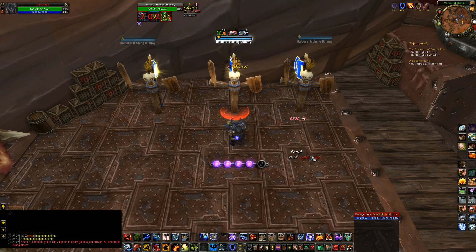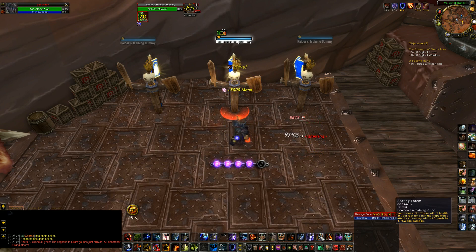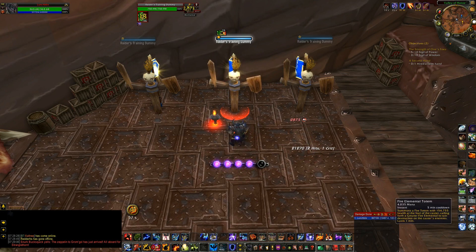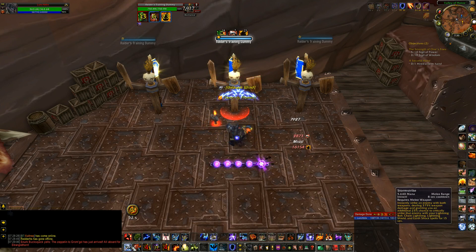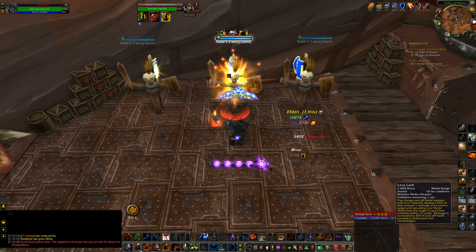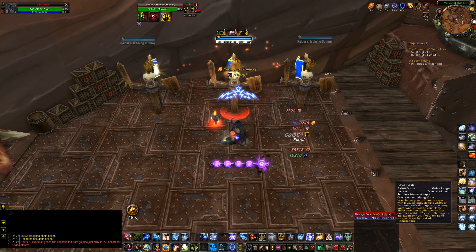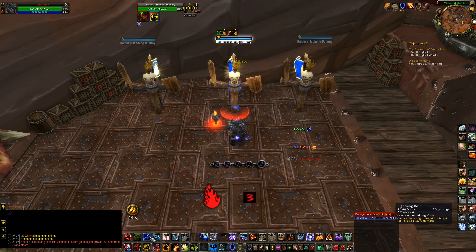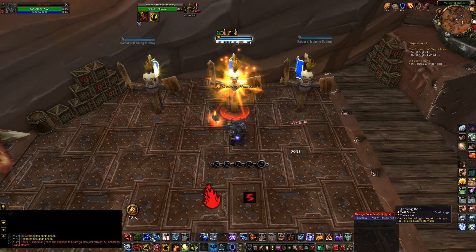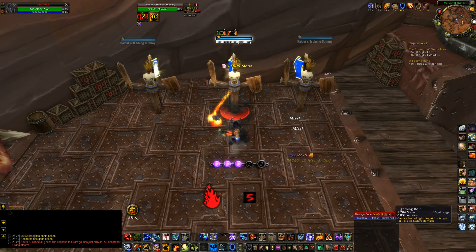Let's repeat the full basics one more time: Searing Totem or Fire Elemental Totem, then Unleashed Elements Flameshock, then Stormstrike, then Lava Lash at 5 stacks of Searing Flames, and finally Lightning Bolt at 5 stacks of Maelstrom Weapon. That is essentially the basis you want to follow.